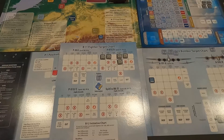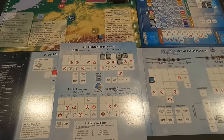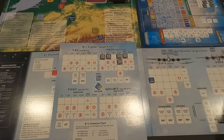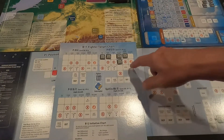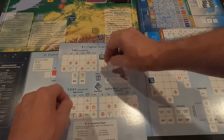Rolling for initiative again - five over three, he doesn't gain anything on me. I fire again from his tail. Another group hit. I can tell you right now the control surfaces result shoots him down. P-47 destroyed! That combat is over.